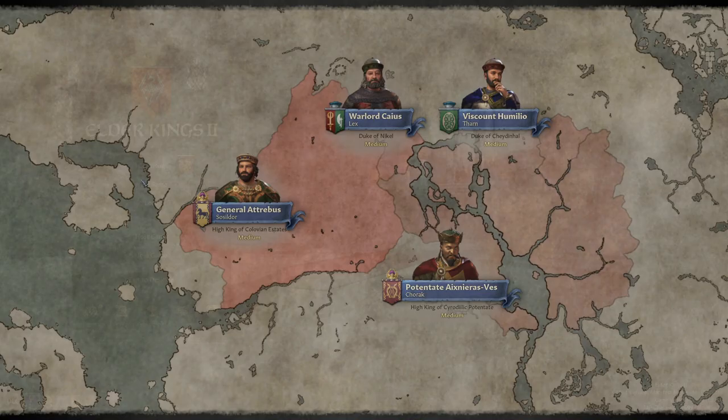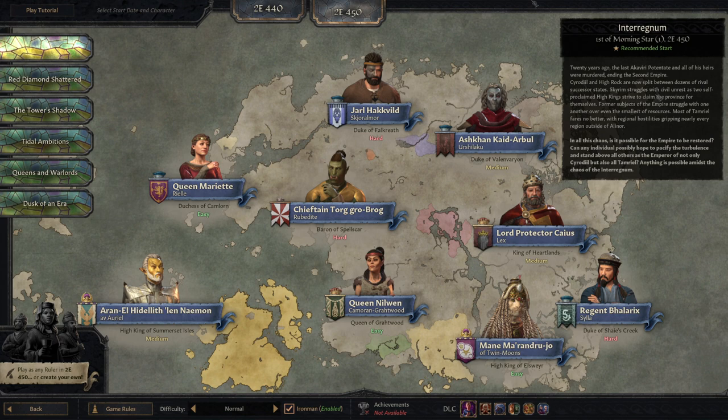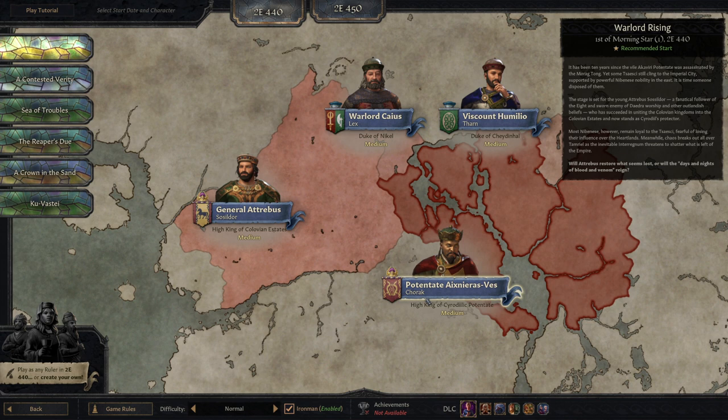It would be easier to explain if I hit the New Game button. So here are some differences between Elder Kings 1 and Elder Kings 2. First of all, there are two start dates now. In Elder Kings 1, you only had the 450 start date where everything has already gone to pot. In Elder Kings 2, we have a second start date ten years before, when the Second Empire hadn't quite finished falling apart yet.